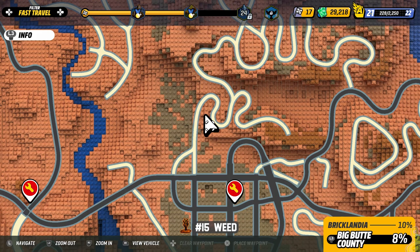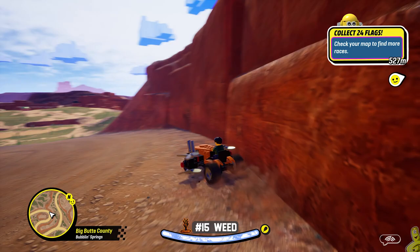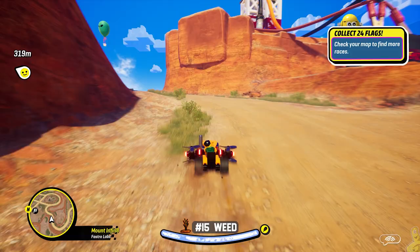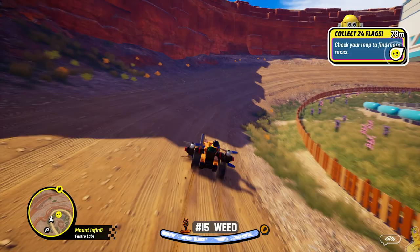Next up we're targeting number 15, which is up in the middle of the figure eight in the north-center section of the map. Here comes another squirrely jump — I use the ramp on the wall to go straight up. There are plenty of ways to get up here, from the northwest or northeast. There's also a race up here — the patch is on the back side of that race, right inside the fence line.